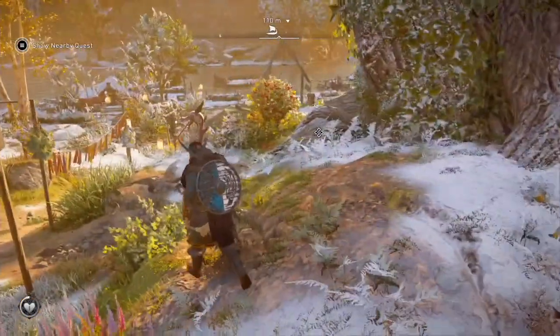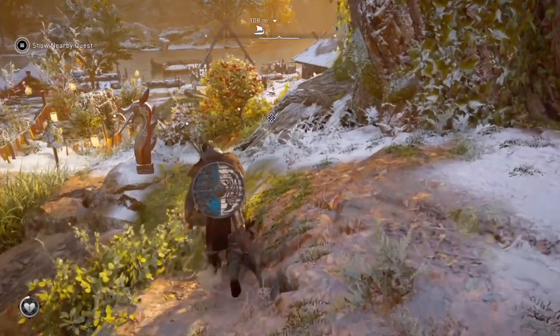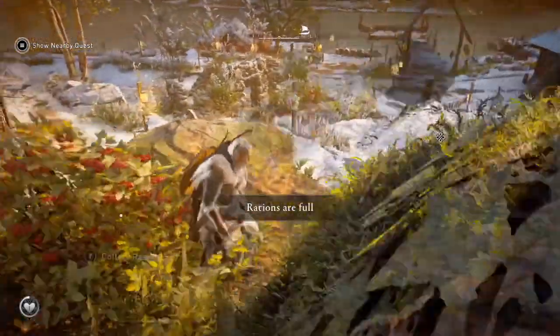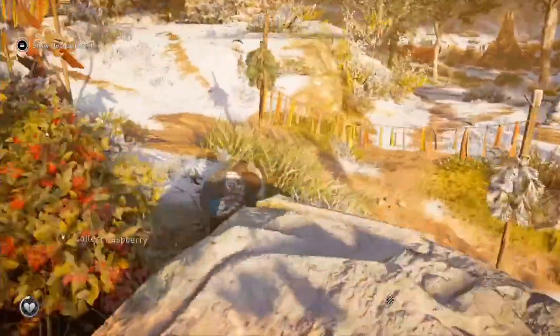You can see here, just above my character, there's one that has fruit on it. You walk up to it and you can collect it. I'm full right now, but I also wanted to quickly explain how the health works, at least in the early game.